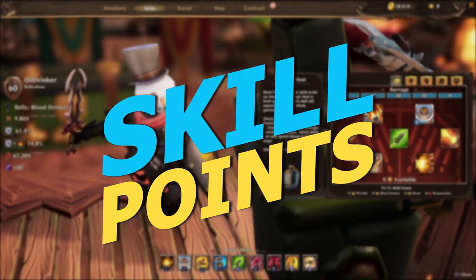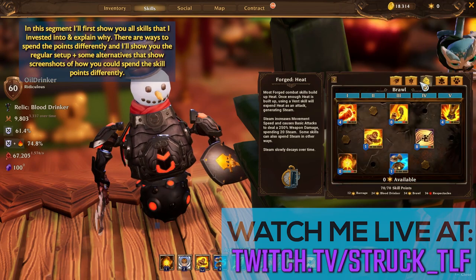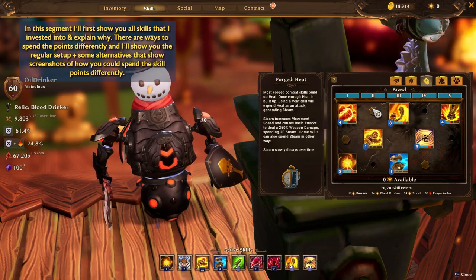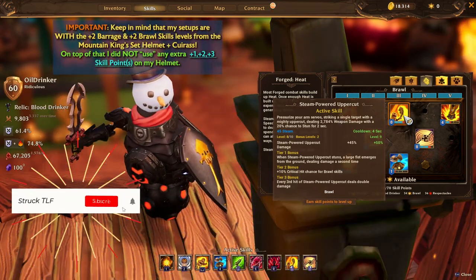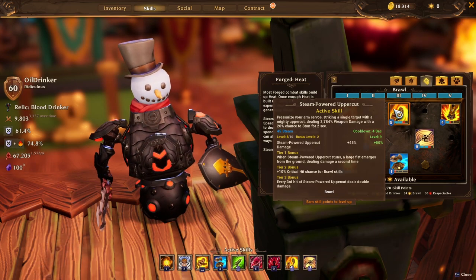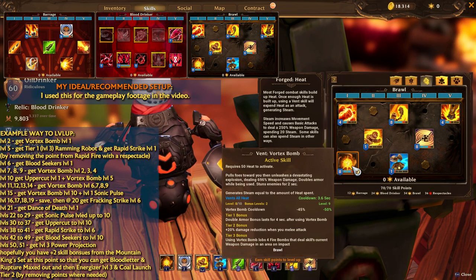Here we are at the skills segment where I talk about which skills, at what level, and why I've taken them for this build. I'm going to go over the two skill trees and the one subclass skill tree by clicking on them so you can see the numbers. What we are centering around is Steam-Powered Uppercut — this is the centerpiece. We're building around this skill, so tier 3 Steam-Powered Uppercut is a must, needless to say, for the extra damage and the double damage of every third hit.